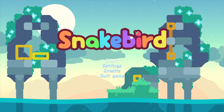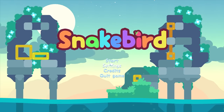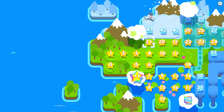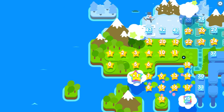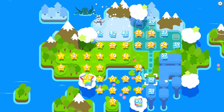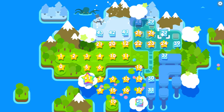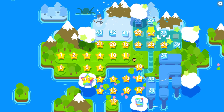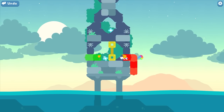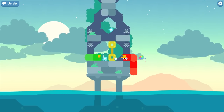Hello everybody, welcome back to another episode of Snakebird. We are on like episode 6 now — it's great, we're absolutely flying through this game. I'm sure we're going to encounter some tough puzzles in the future, but as of right now they've been pretty straightforward. We got caught on a couple of them — that star one was pretty difficult. We're up to level 26. I want to say thank you so much for the support on this game, really great to play a nice fun puzzle game like this.